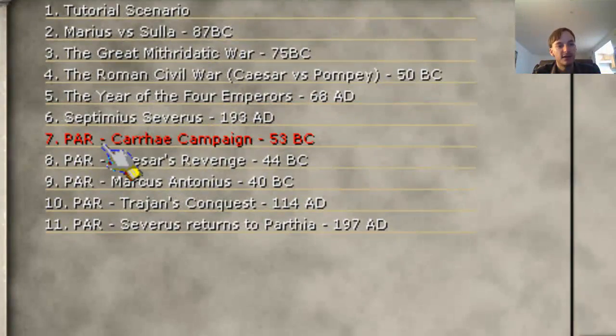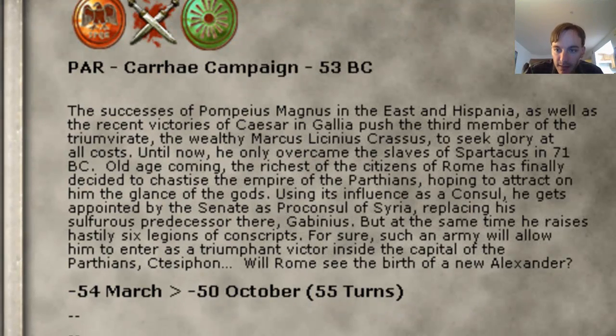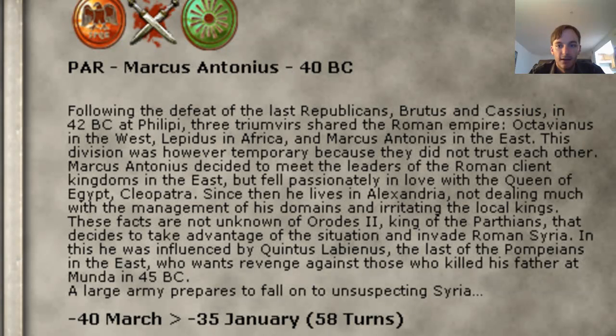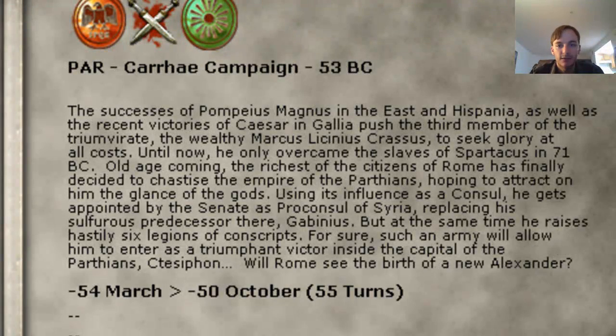I've just loaded it and it looks like it comes with five scenarios. The first one is led by Crassus. It's pretty interesting for me because I just read a book on Cicero that covers that period. There's also one with Caesar after he defeated Pompey, Marcus Antonius, Trajan's Conquest, and Severus. Let's take a look at the Crassus campaign.